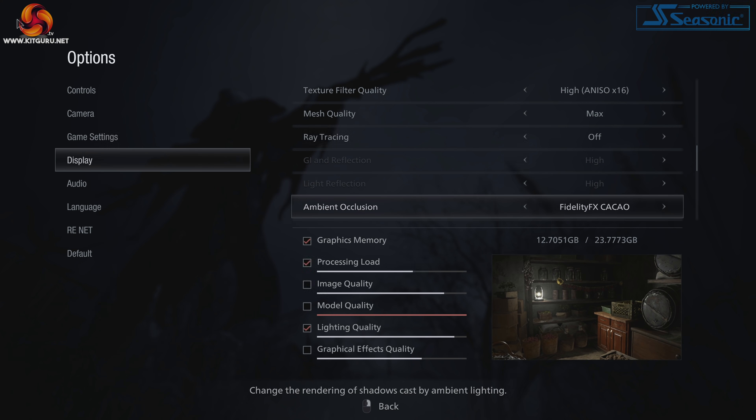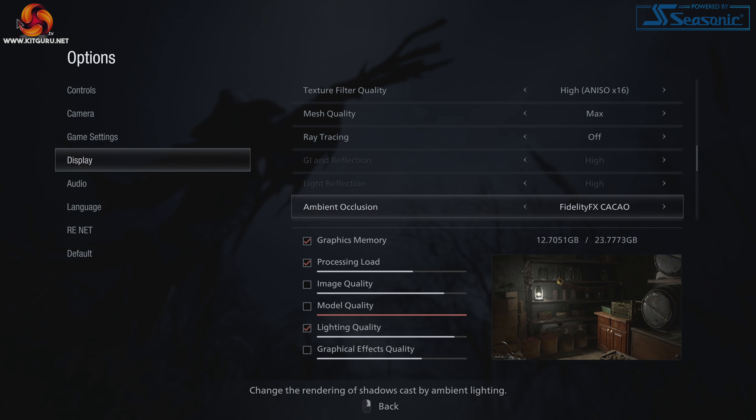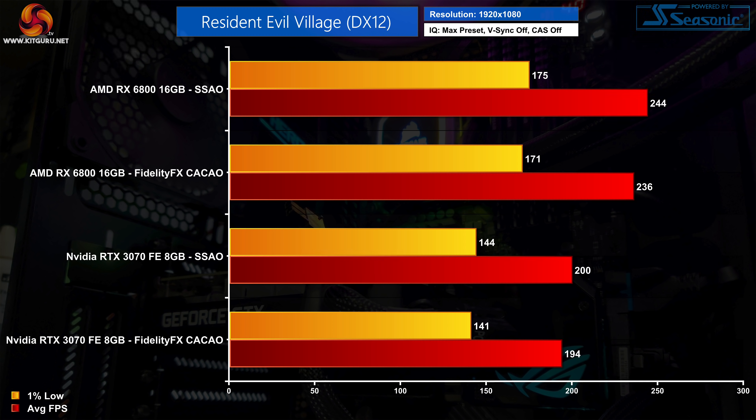One thing I did notice about the MAX preset is that the ambient occlusion setting defaults to FidelityFX CACAO, which stands for Combined Adaptive Compute Ambient Occlusion, which is apparently optimised for RDNA GPUs. Just to make sure this wouldn't unfairly penalise Nvidia GPUs, I ran a quick test comparing CACAO and SSAO with both the RX 6800 and the RTX 3070. In both instances the hit was just 3%, so I did opt to use CACAO for our testing today.